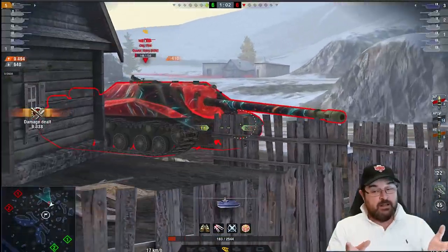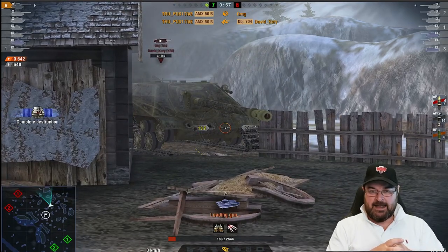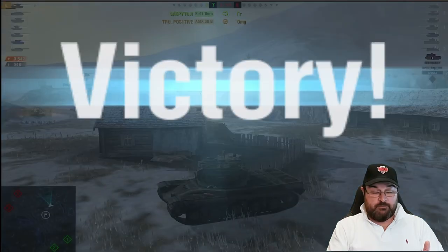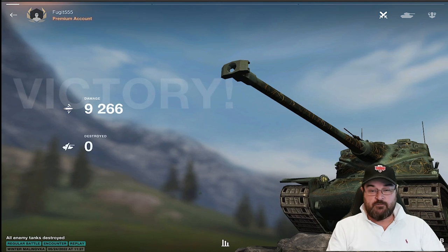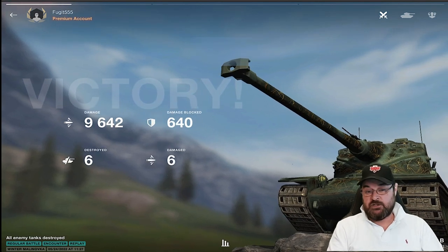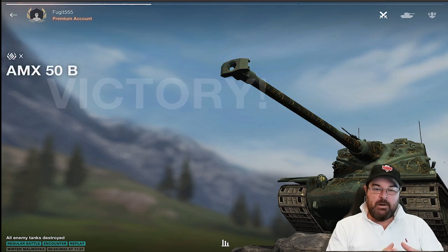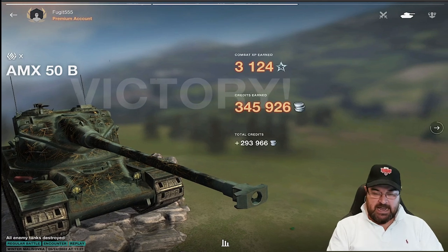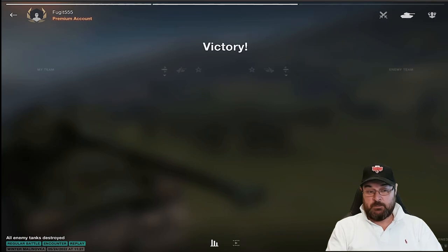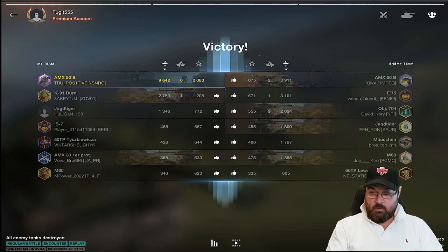He tracks the Object, allowing precious time to get around the corner. Third shot — third time's a charm — boom: 9.6k damage! That was a great game by True Positive. He made all the right moves in all the right places, focused the right tanks, and that is the reason why he got close to 10,000 damage in a tier 10 match.